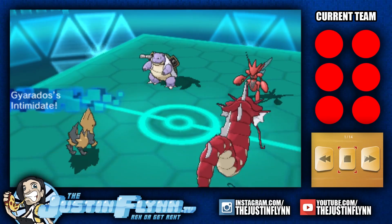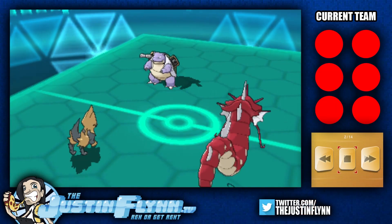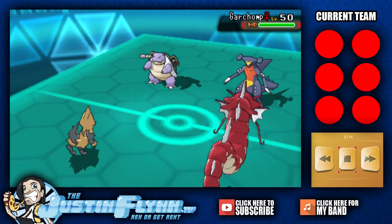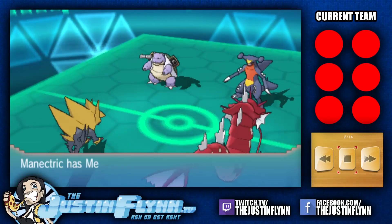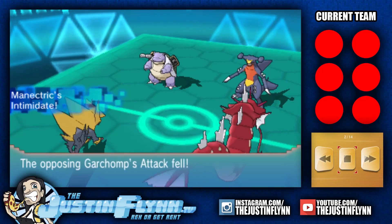It's a Charizard — we see the Intimidate get fired off there. That's gonna be nice on Levi's Scizor. He does decide to remove Scizor and brings in the Garchomp, maybe anticipating some sort of electric attack into that slot. Manectric going Mega, gonna fire off another round of Intimidates.